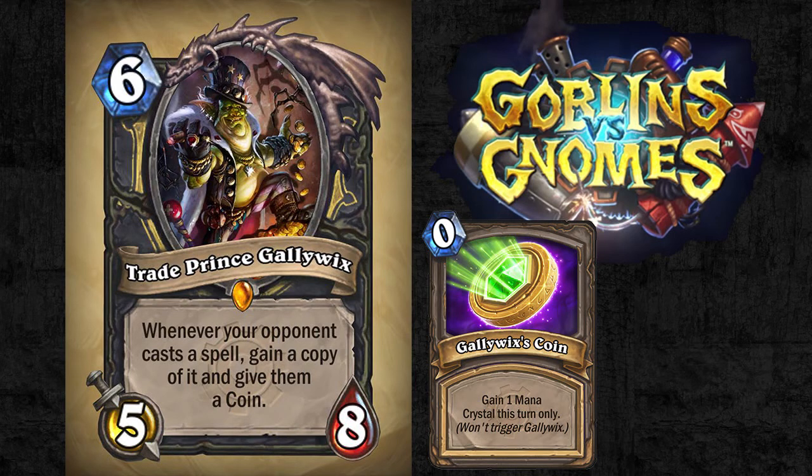We're getting down to the last two class legendary cards for the new expansion set, and this one seemingly is a very solid pick. We're looking at Trade Prince Gallywix, which is a 5/8 — not bad stats for 6 mana — and whenever your opponent casts a spell, you gain a copy of the spell they just played and you give them a coin. As you can see on the right, you have Gallywix's Coin, and the only real difference between that and the original coin is that it will not trigger Gallywix.